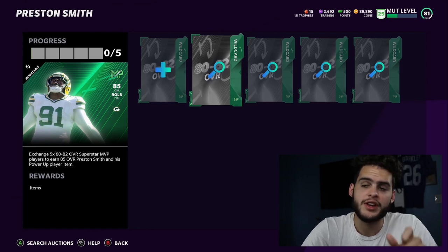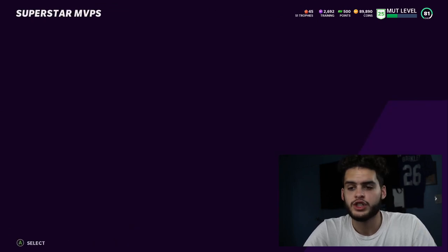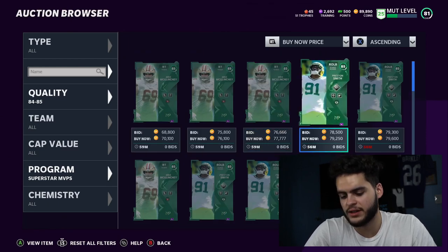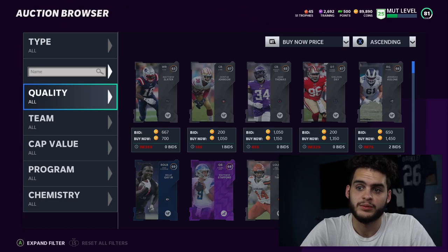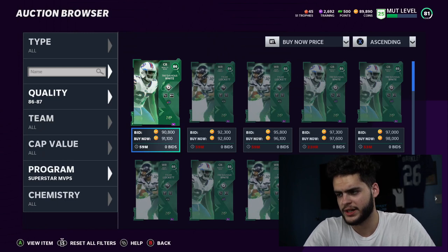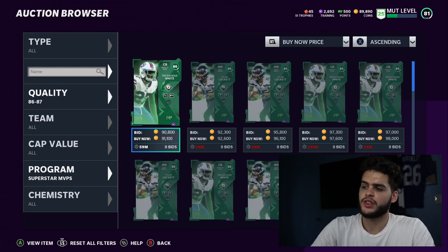You could go ahead and just buy the player for cheaper on the auction block. Let's check those prices - Mike McGlinch is right there at 76k. Add that up: 76,000 plus Preston Smith which goes for about 79,000 - that's 155k. Then for the other required heroes, White and Lockett go for about 90k each, so you're looking at around 335k total at face value.